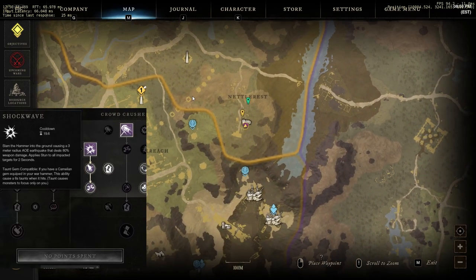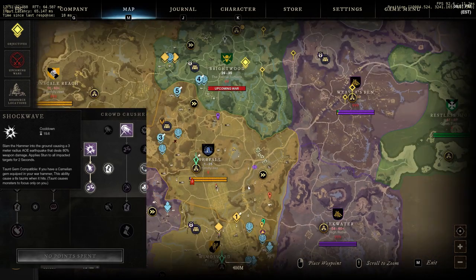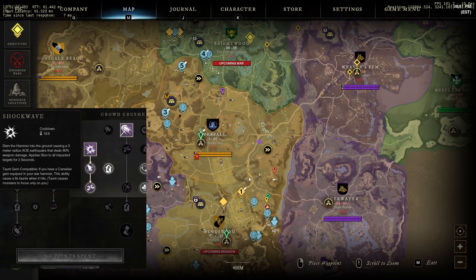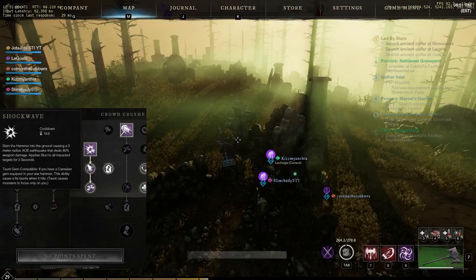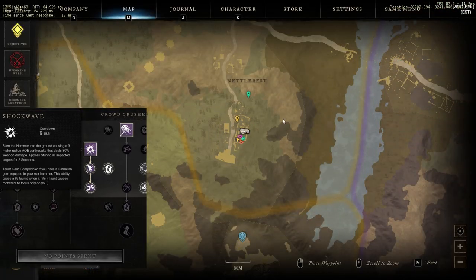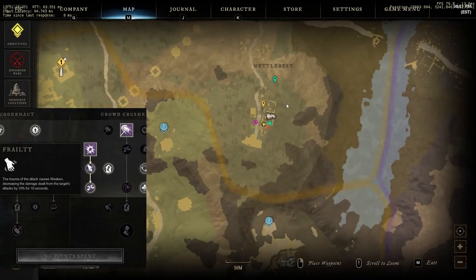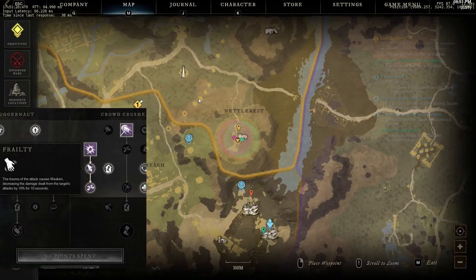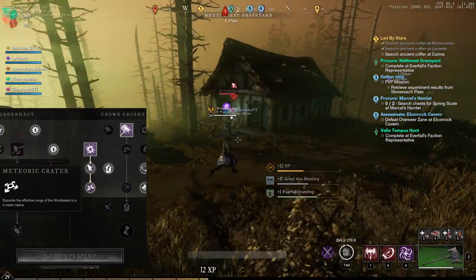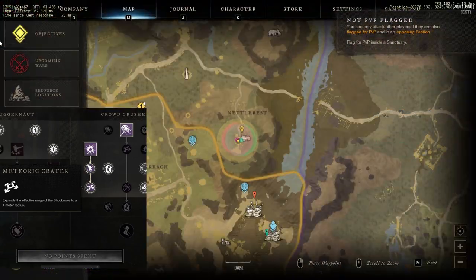Shockwave is an AoE stun in a 3-meter radius that does a small amount of damage, but targets are stunned for 2 seconds allowing you to land big abilities. If you're a tank, you can add a gem to taunt enemies for 6 seconds. You can buff it to decrease damage dealt from targets' attacks by 10% for 10 seconds, great for PVP and PVE, and expand the effective range to a 4-meter radius.